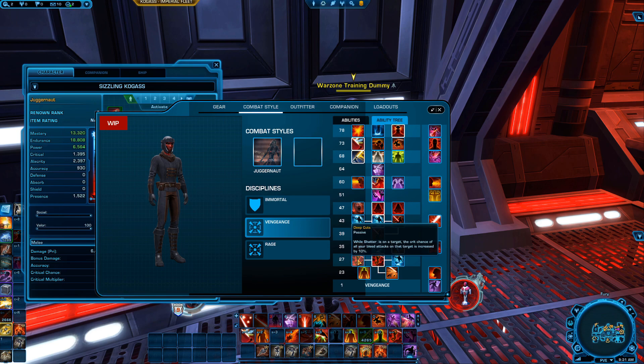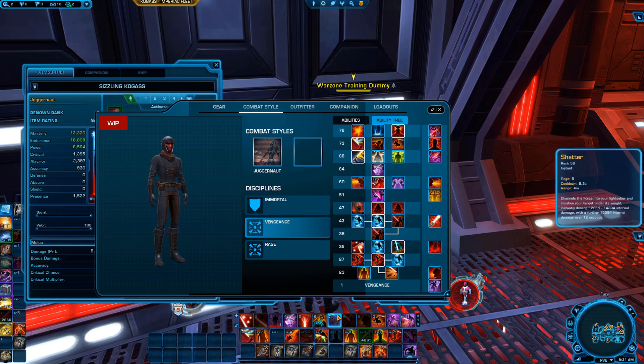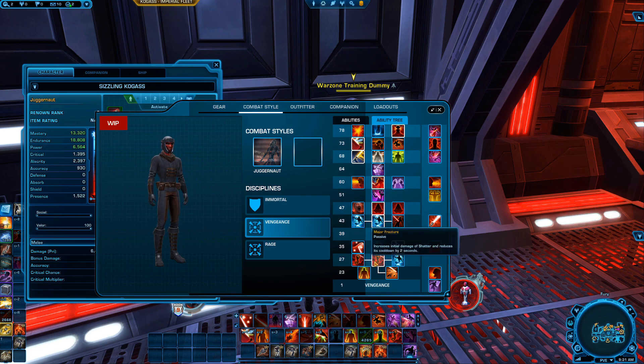Deep Cuts — while Shatter is on a target, the crit chances of all your bleed attacks on that target are increased by 10. I'm a really big fan of both Major Fracture and Deep Cuts. I might go with Major Fracture just because it's a guaranteed two-second cooldown reduction on Shatter — it brings it down much faster. Almost beautiful. We'll see how the expansion goes.